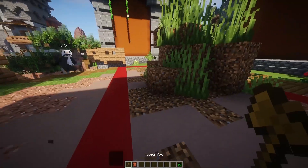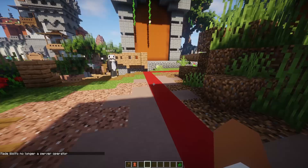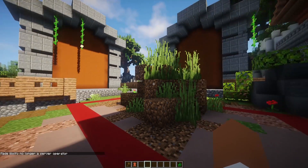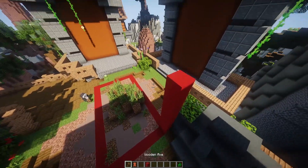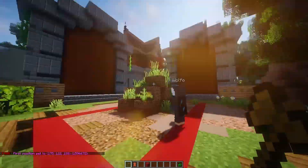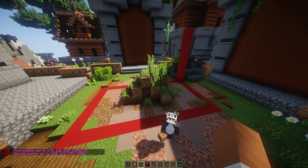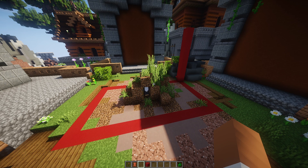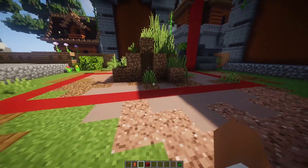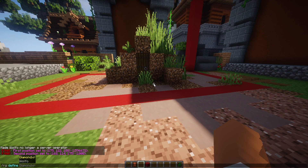First thing we're going to do is slash de-op him, because there's no reason for him to have operator — this is going to be more towards a regular player. I'm going to raise the height so you can have a better understanding. You're going to use WorldEdit: select the first corner, go diagonally across, and select your other corner. This can be any size you want. WorldGuard doesn't really have a limit, and you can even set the whole world using double underscore global double underscore. For now, we're going to do region define and name it 'dirt'.